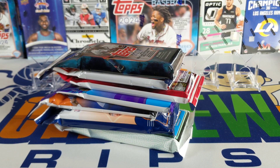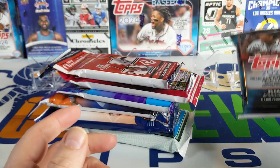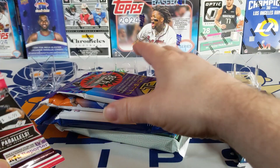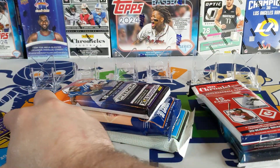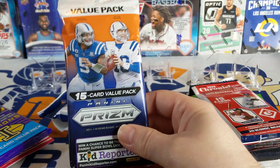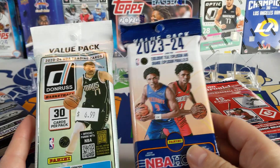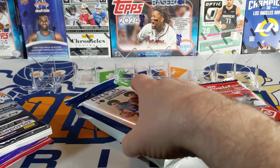Hey everybody, welcome back to Something Old Something New Card Rips, I'm Lance. Today we're doing a little fat pack frenzy — got a bunch of fat packs I picked up. We've got all three sports: 2024 Topps Series One, 2023 Chronicles, 2023 Absolute Football, 2022 Illusions I found on clearance at Walmart, a value pack of Prism from Target online, and a couple fat packs of Donruss and Hoops basketball. Hopefully we find a Wembanyama!